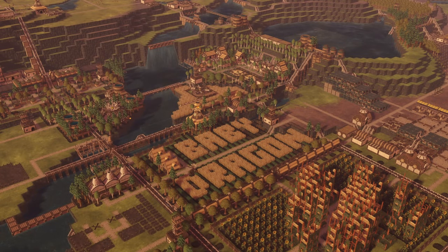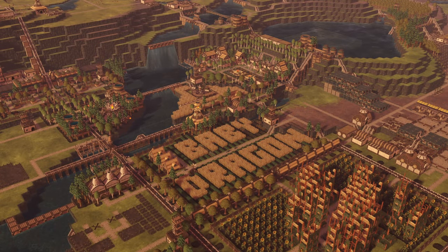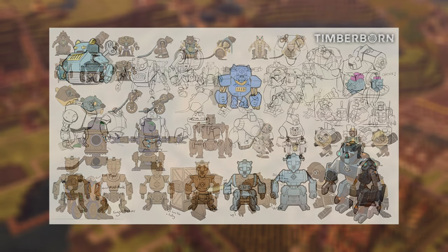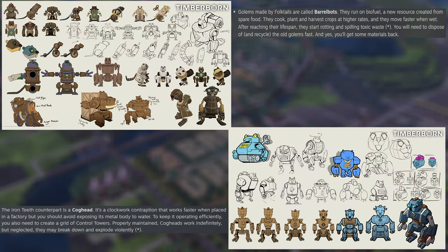So essentially they're volunteers that don't need food — we don't have to give them anything. It sounds like they'll be working for us 24/7. It's not as overpowered as it sounds though — there is a twist. We're getting the barrel bots for the Folktails and cog heads for the Iron Teeth. I'll drop the link below so you can read the description in your own time.